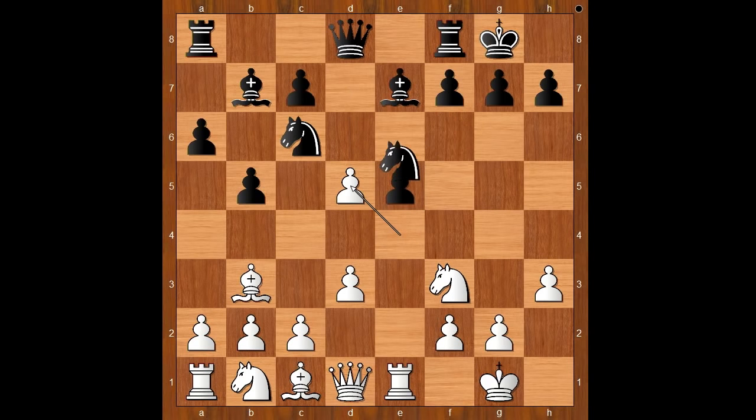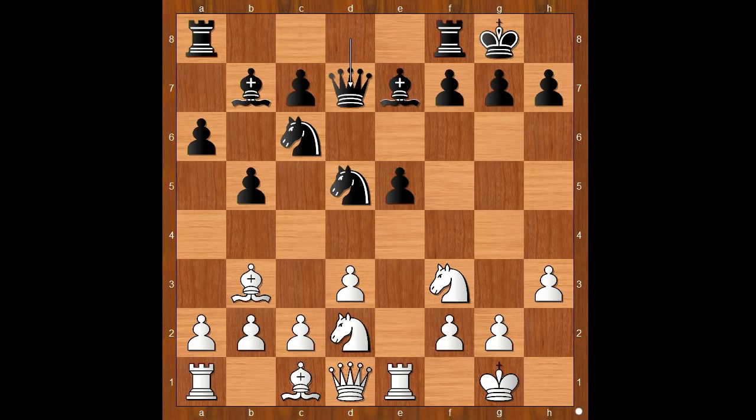Exd5, Nxd5 — white to move. In 2008, Ivanchuk had this position against Svidla. He captured the pawn on e5, and the game ended in a draw. Perhaps Ivanchuk sensed that Wesley So had prepared something in this variation. So this time he didn't capture the pawn — he developed another piece. Queen to d7. And now Nxe5 was played.